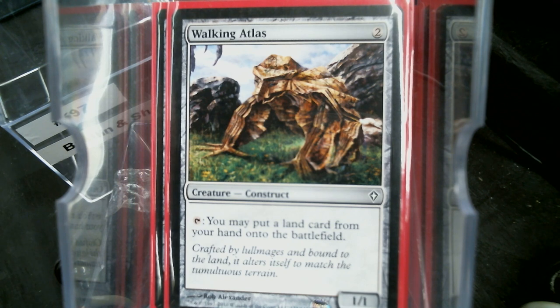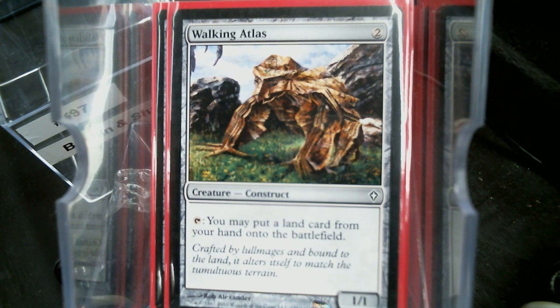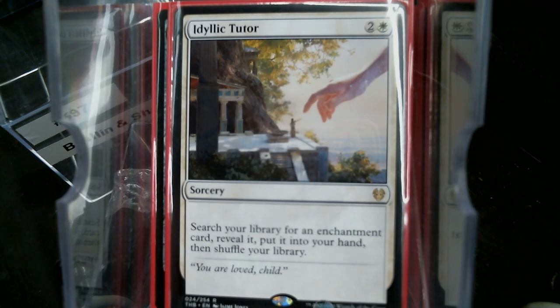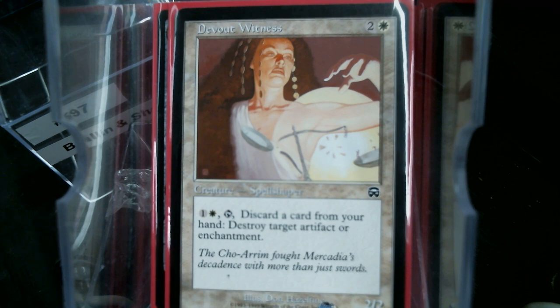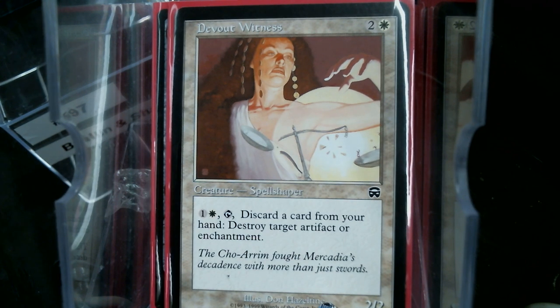We are looking to draw and discard, so we want to find New Perspective if we're going to do the whole cycling thing. But I'll tell you where my mind went — Spell Shapers. In Mercadian Masques block, all three sets had a recurring theme with Spell Shapers, and I didn't really care for them at the time. I didn't think about what they were trying to do.